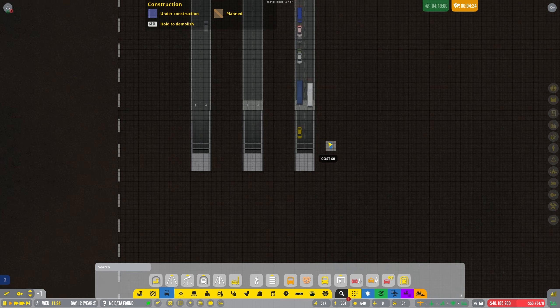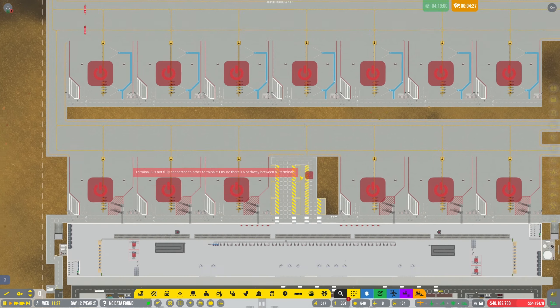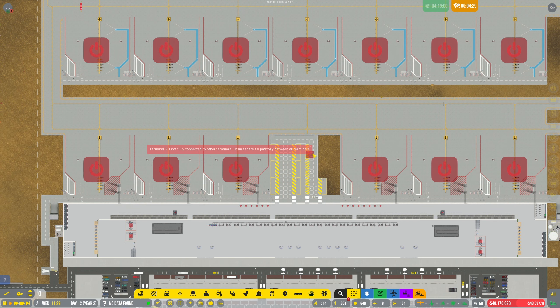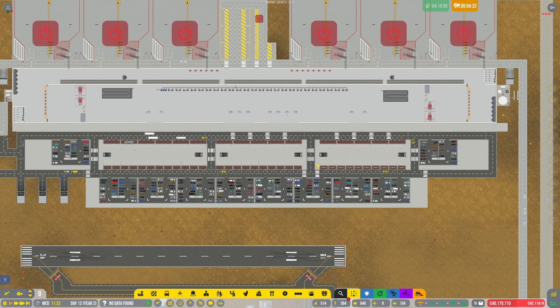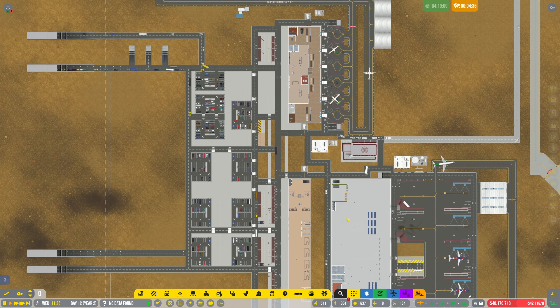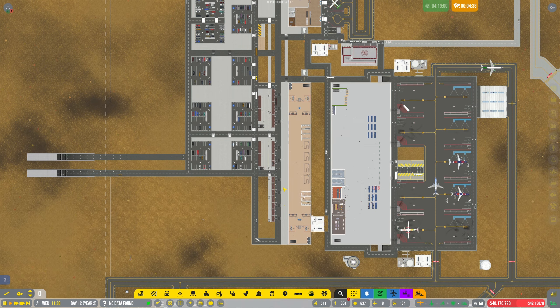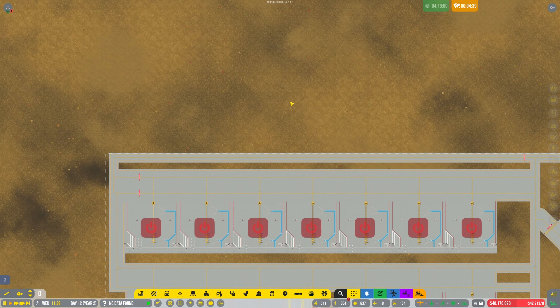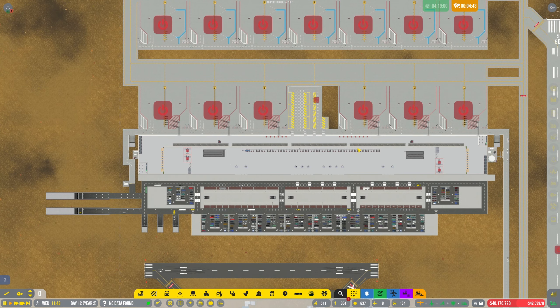I don't know if that's going to cause an issue — we'll find out. Right guys, I want your help on how to resolve this: what do you think is the best way for me to connect Terminal 3 to the others? I'm thinking potentially going underground to connect them, but it's a long walk. On that note I'm going to call this a video — please hit that subscribe button and I'll see you soon.